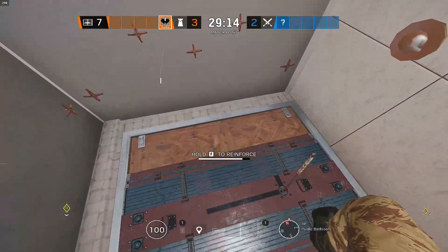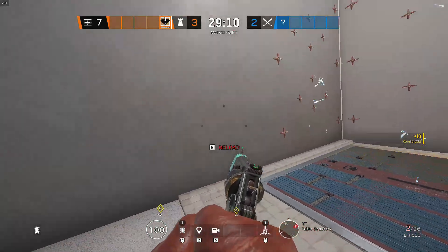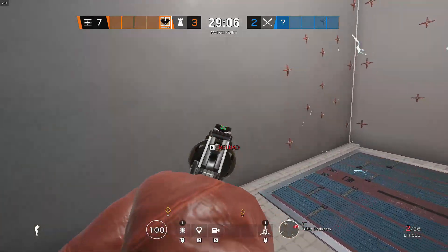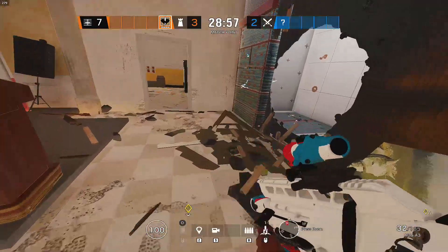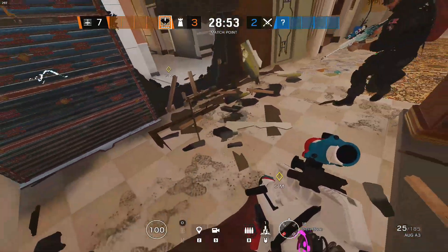What you're gonna do is open this wall with a shotgun, impact, or anything — because if Thermite puts his Thermite Charge on this wall, he's gonna open the hatch. So Thermite has only one option, and he's gonna put his Thermite Charge right here.